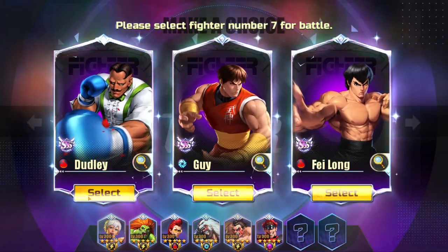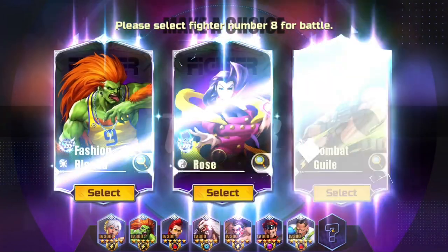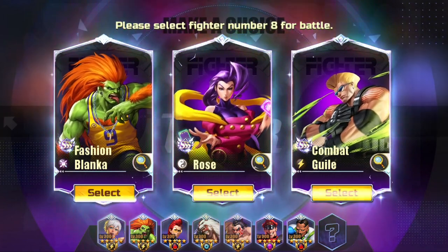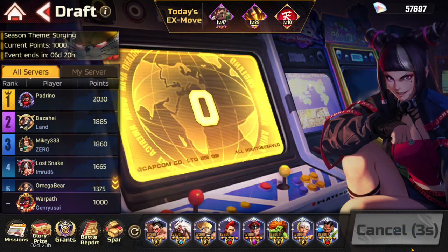We need two more flame units. We got Dudley or Feilong — go for Dudley. Hopefully one more flame unit... and we got shafted, so we'll just take thunder instead. Anyways, let's challenge.